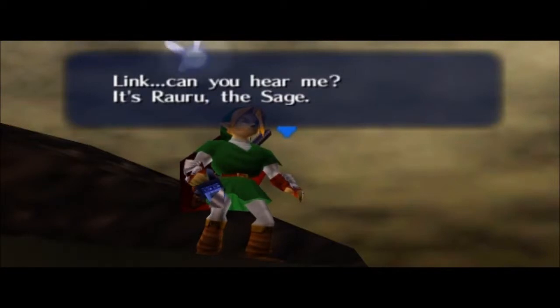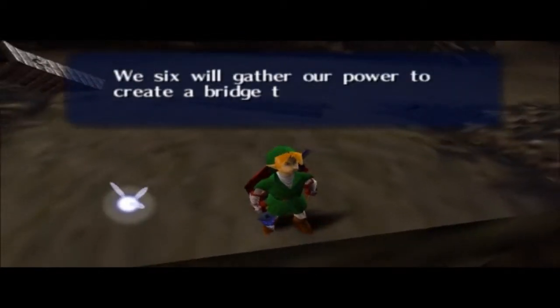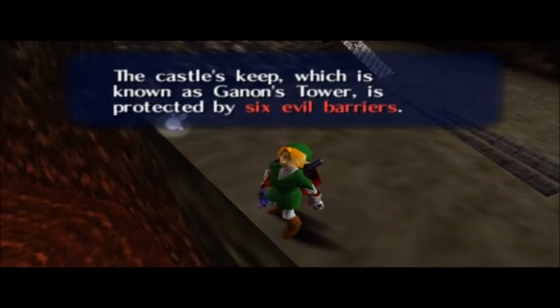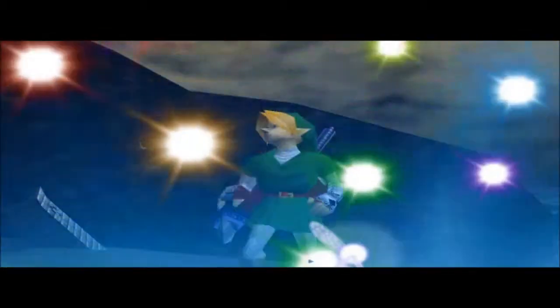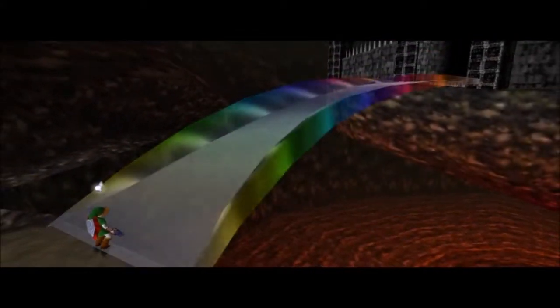"Link, can you hear me? It's Rauru the Sage. We six will gather our power to create a bridge to the castle where Ganondorf dwells. The castle's keep, known as Ganon's Tower, is protected by six evil barriers. Bring down the six barriers and save Princess Zelda." And then the six sages build us a bridge, so now we have access and can cross the gap and enter Ganon's Castle.